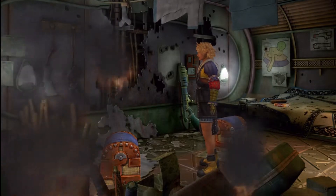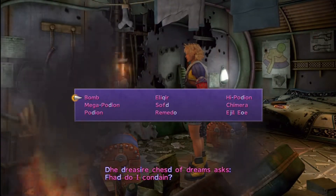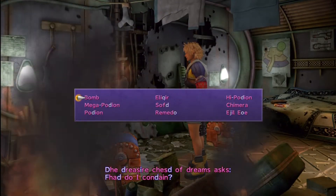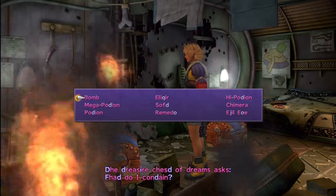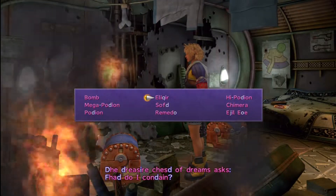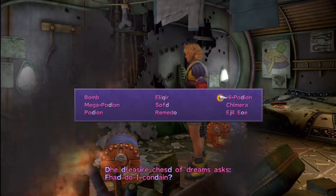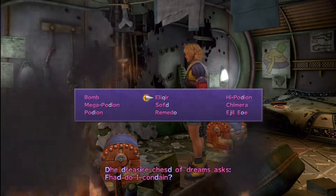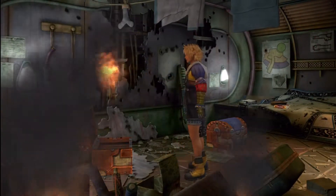We are in the room with the Chest of Dreams, which is actually both of them, I think. The treasure chest of dreams asks, what do I contain? You have a choice of answering bomb, elixir, high potion, mega potion, soft, chimera, potion, remedy, or evil eye. I think we're gonna take an elixir. And it has exactly what you tell it. Yep.